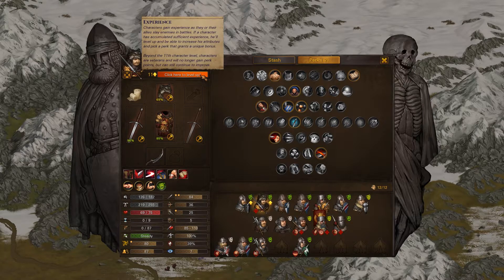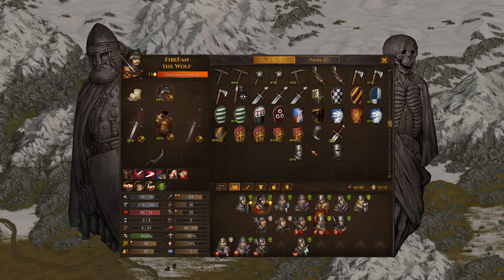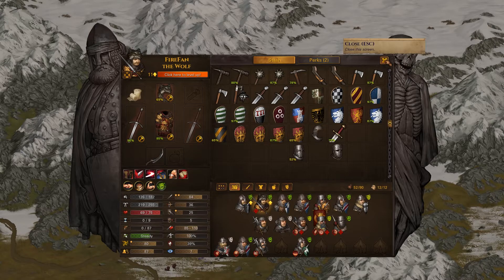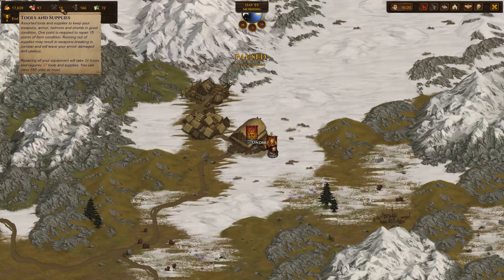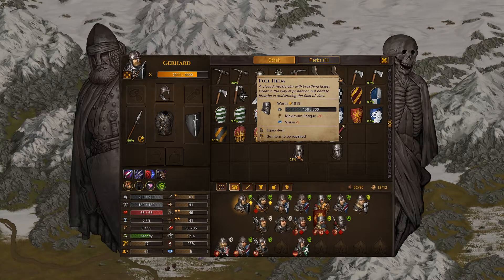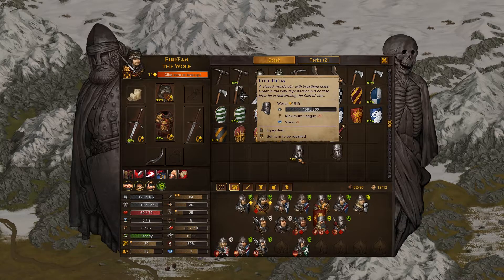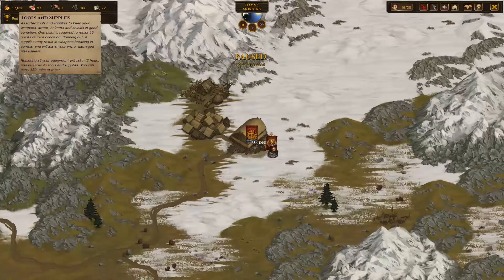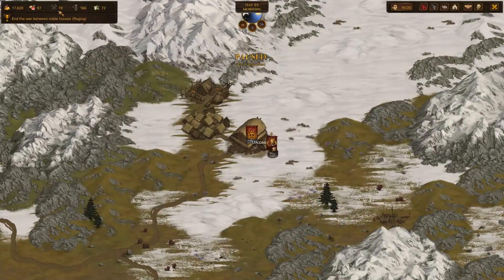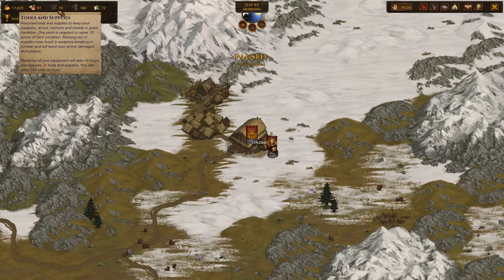So that's going to help Gerhardt stay in the line a bit longer. Firefan, our veteran brother - I believe we're going to give you this full helm. It's pretty beat up, I'm not going to lie. I've actually done some science in between episodes as well. So currently it would take us 37 supplies to fix everything. If we equip this helmet on Firefan instead, it goes up to 43.